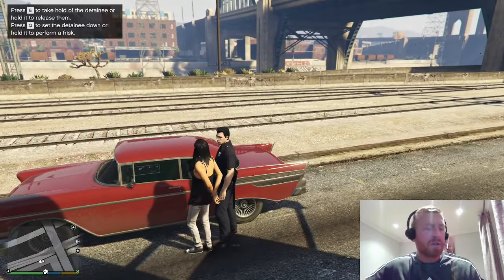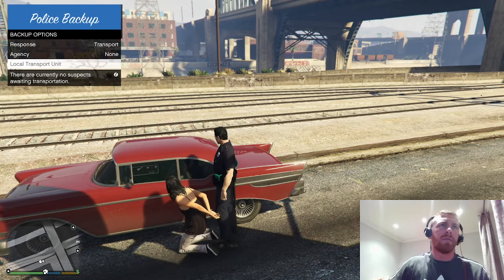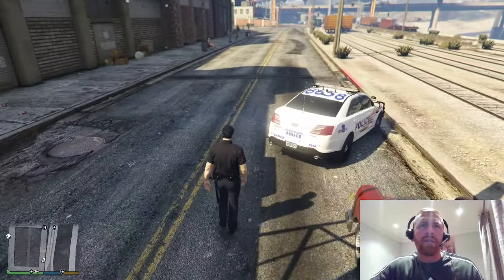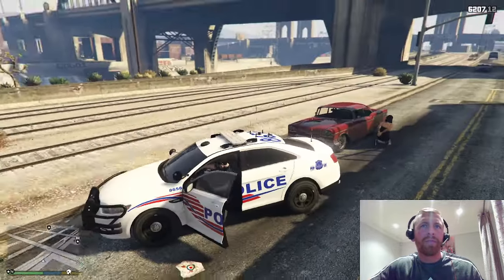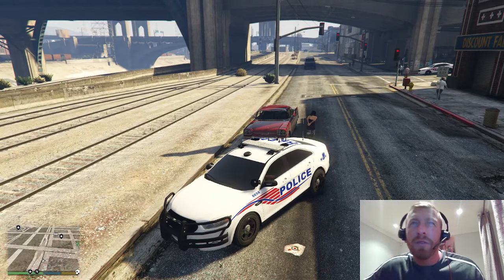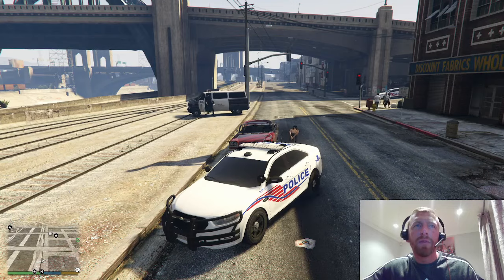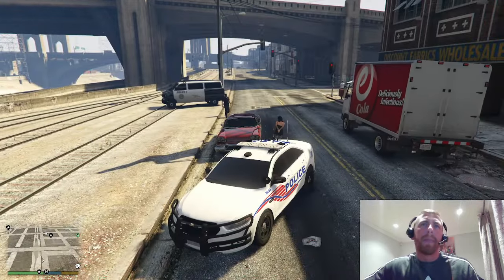Press exit, press M, go to police radio, and you can request record checks. The quickest way is to press Tab — it comes up with his name automatically, press Enter, then press Escape. So Jason Lee — his license is valid, no active warrants. I'm okay with him to go. But what we're going to do is show you a couple of things — I'm going to hold down Q to perform a frisk. As you can see in the bottom right it's showing 'frisking'.